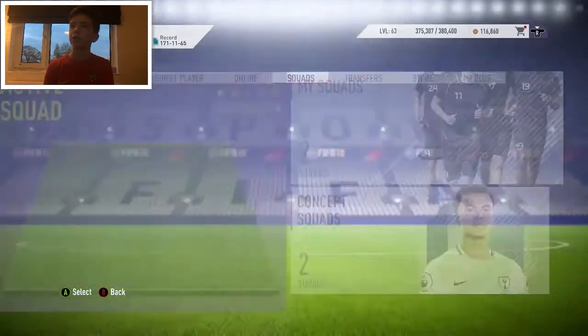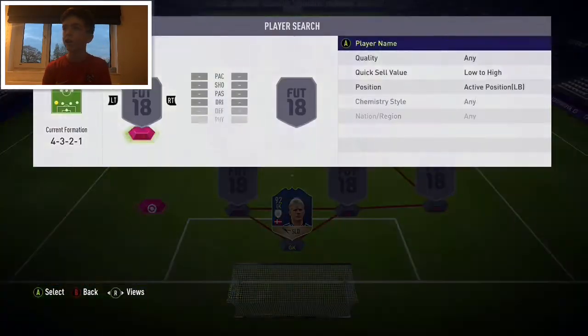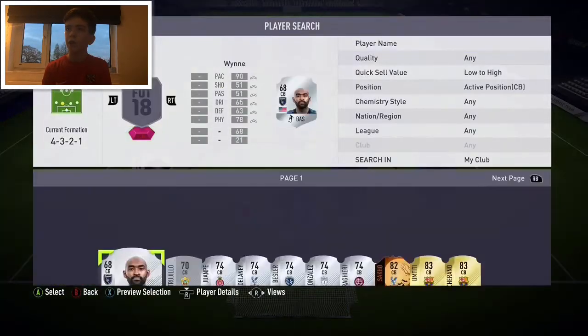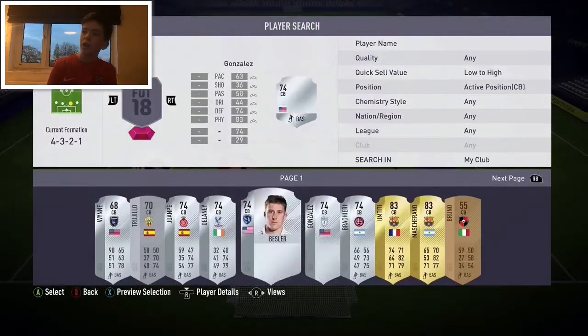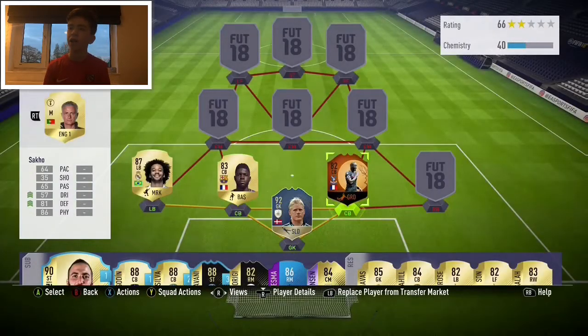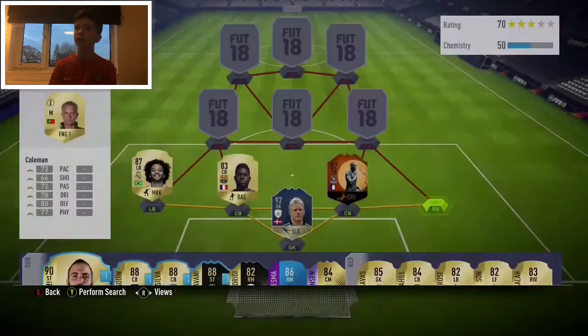Moving on to defense, we've got another low to high which is Marcelo. Then we've got Sacco and Untiti - we're going to swap them around actually. I would prefer to get Koscielny but I can't be bothered spending over 100,000 points just to use my untradable Sacco.